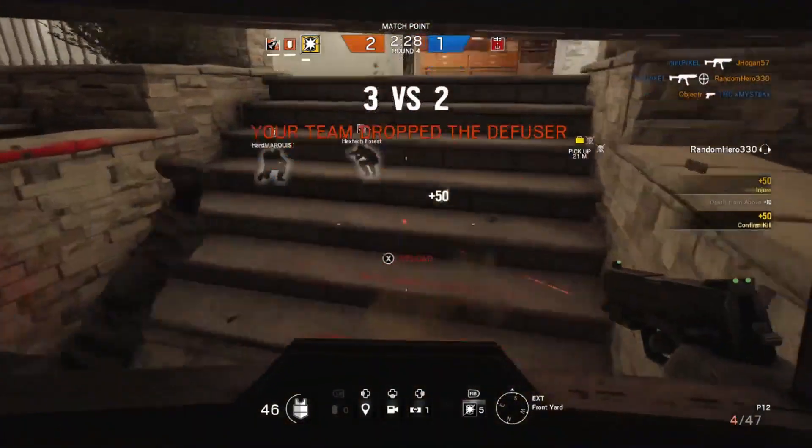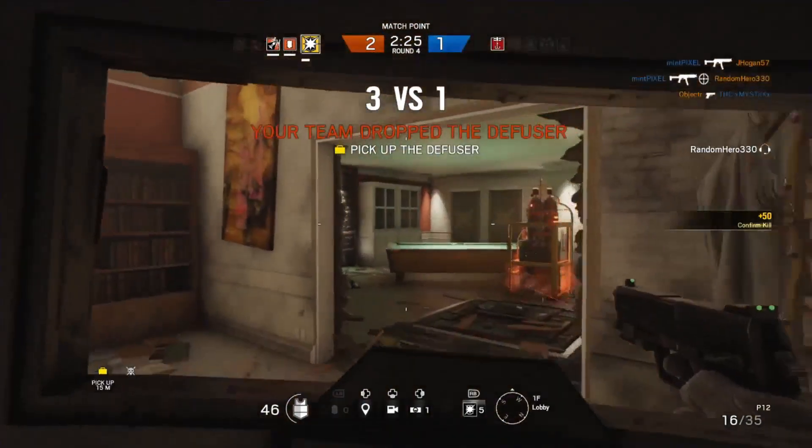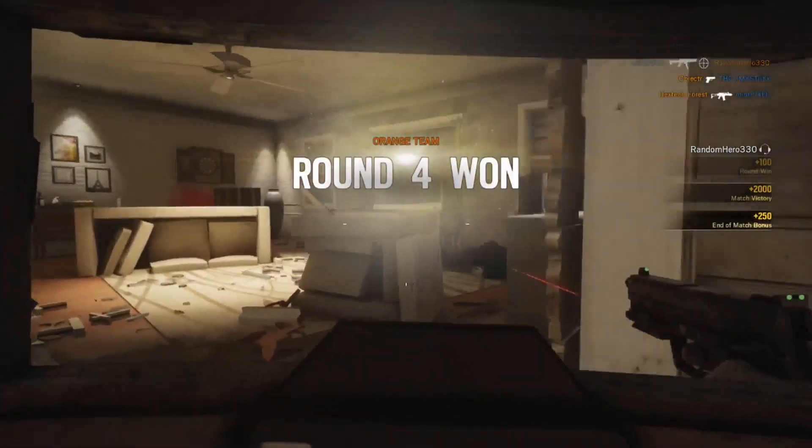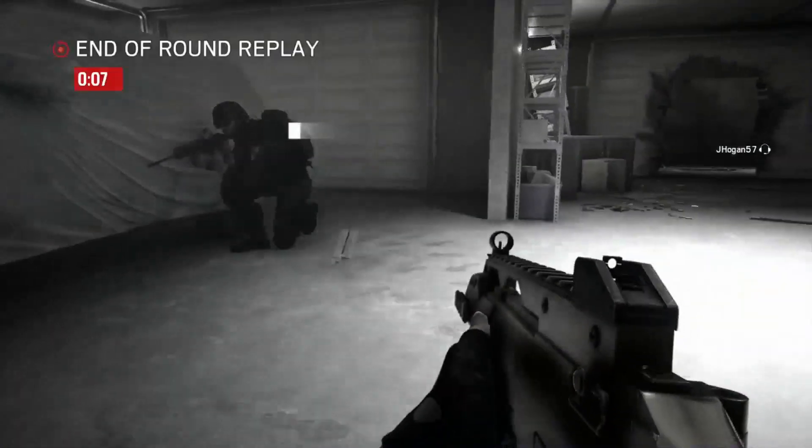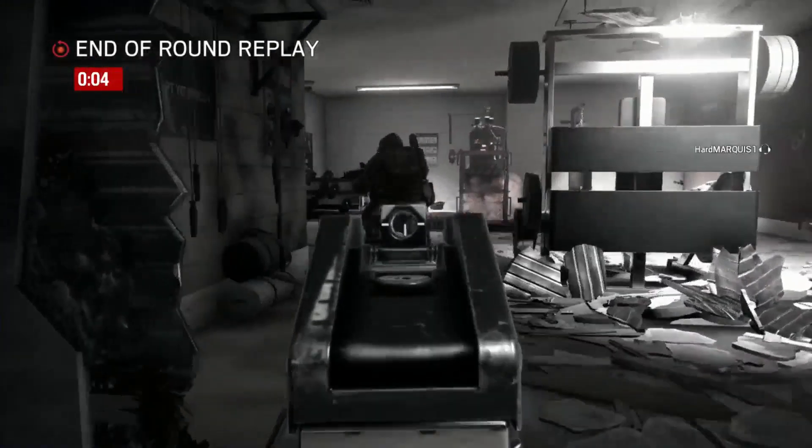Blitz pairs up well with any of the breaching operators such as Sledge and Thermite, as you can sync up breaches and both come into one hole with the confusion. Blitz doesn't really have any specific operators that he counters, but he does have a hard counter in Smoke or any operator with C4 as they can just avoid his shield.